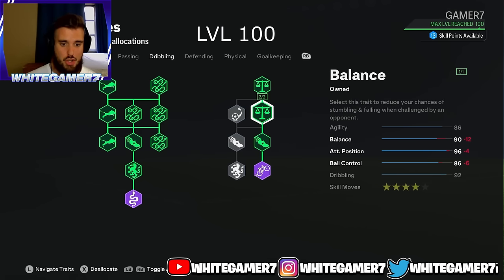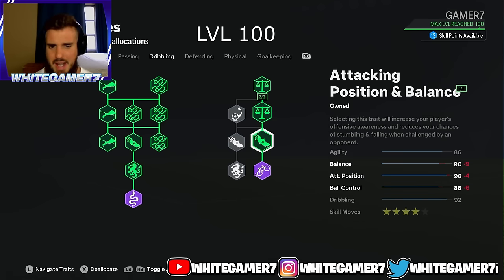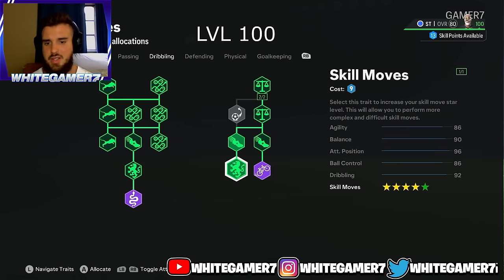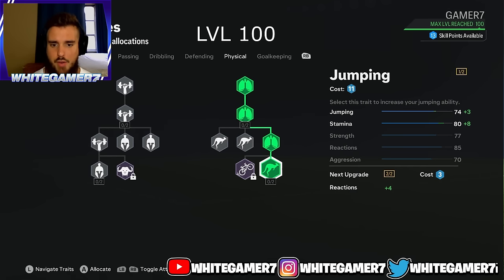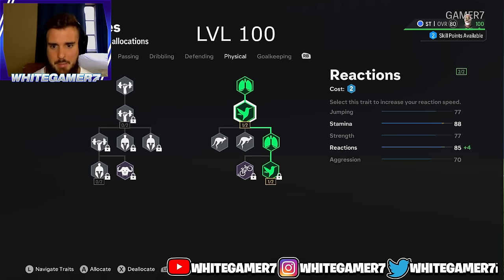You'll have 86 ball control, 92 dribbling, and four-star skill moves — which should be more than enough. Most strikers I face don't even use five-star skill moves to their full potential, so four stars is sufficient. For physical, get jumping and reactions — make sure reactions are two out of two.